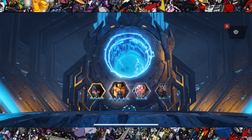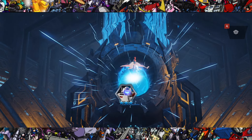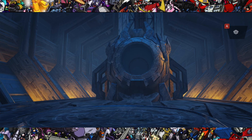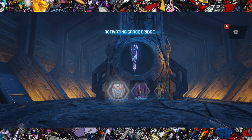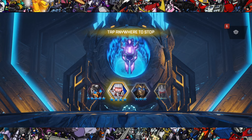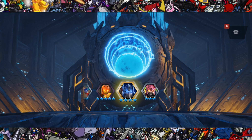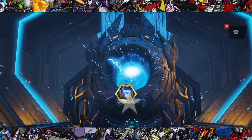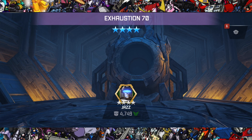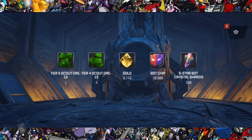Crystal number three — three-star Jetfire. Come on please, Kabam Mike, I know you're watching, I know you're fixing these crystals for me, put me a five-star. Crystal four — four-star Jazz, we're getting better! More duke levels on him — that's level 70 as well, wow. We get 10,000 bot chips as well.